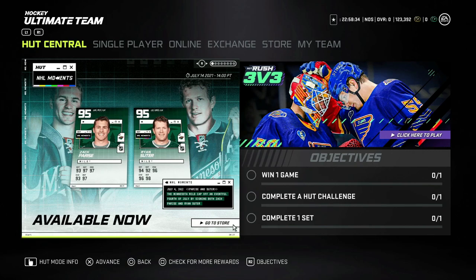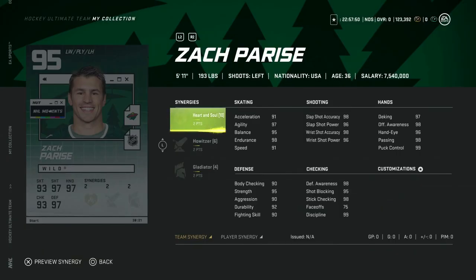So today we got the 95 Zach Parise and Ryan Suter, and this was done nine years ago. I remember being at work going 'oh my god, I can't believe Minnesota got them both.' And even more crazy, I completely forgot that Ryan Suter was in Nashville — what an absolute dominant defensive pairing with him and Weber. But nonetheless, let's check out the new Minnesota Wild event cards.